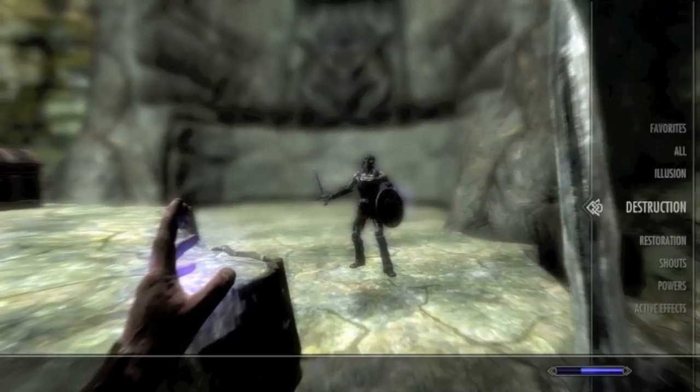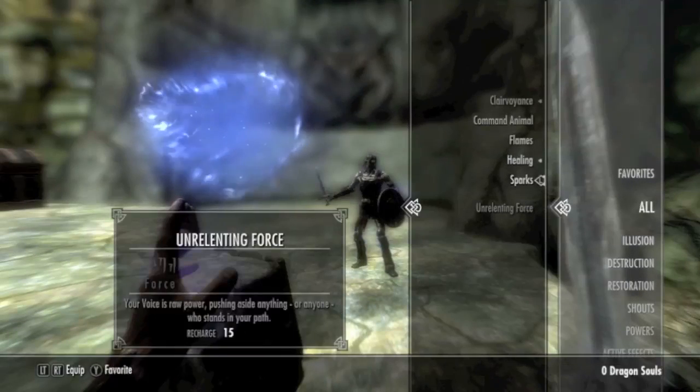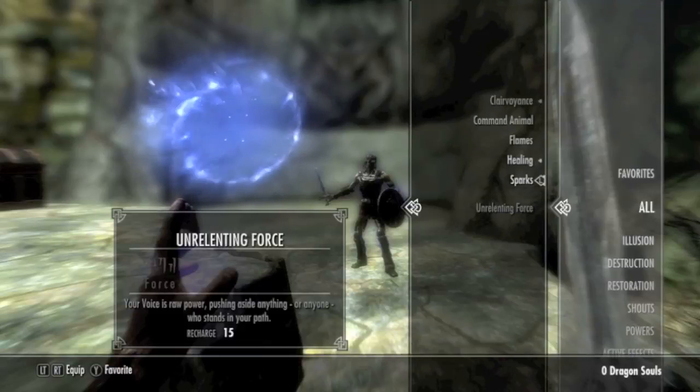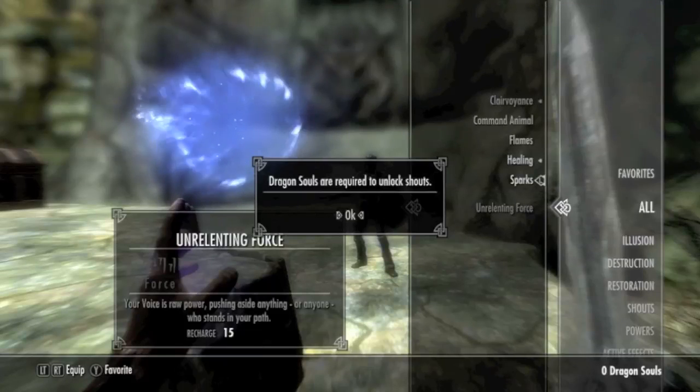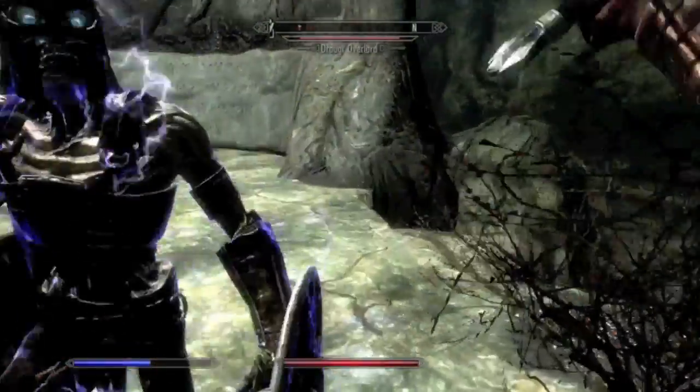Okay, let me see if I can equip this — Unrelenting Force. Your voice, raw power, which forces anything or anyone who stands in your path. Dragon souls are required to unlock shouts, so I can't use it as of yet, but I can fight this guy.